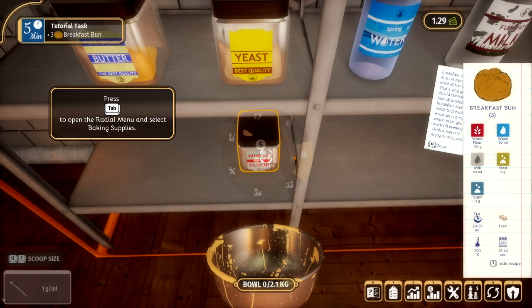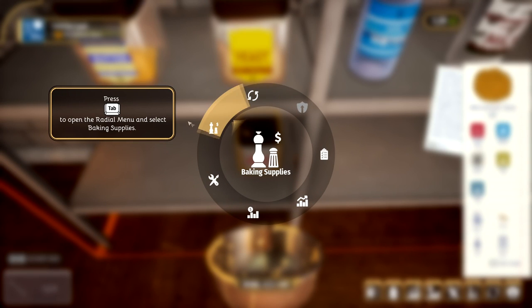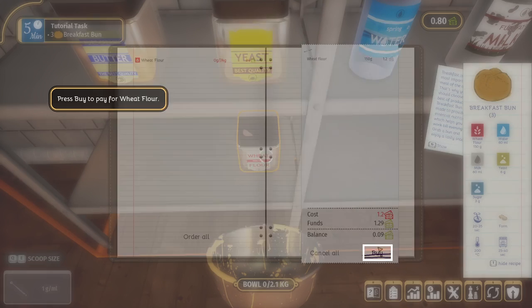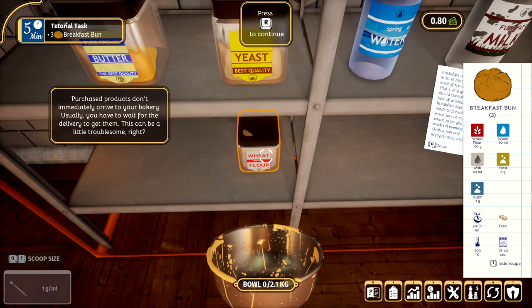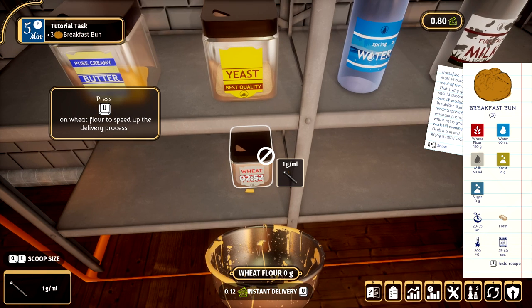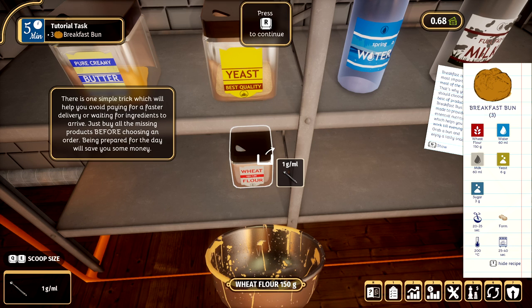So we need wheat flour, but we are out of wheat flour. So we need to go to the baking supplies and purchase our wheat flour, because in this game you need to keep track of all of your supplies and make sure that you have everything in stock — just like a proper business. When you order some wheat, you can see there's a timer on it — three minutes — because you have a courier that goes out and collects the ingredients for you. But you can also pay extra: it's £12 for instant delivery, so you don't have to wait.